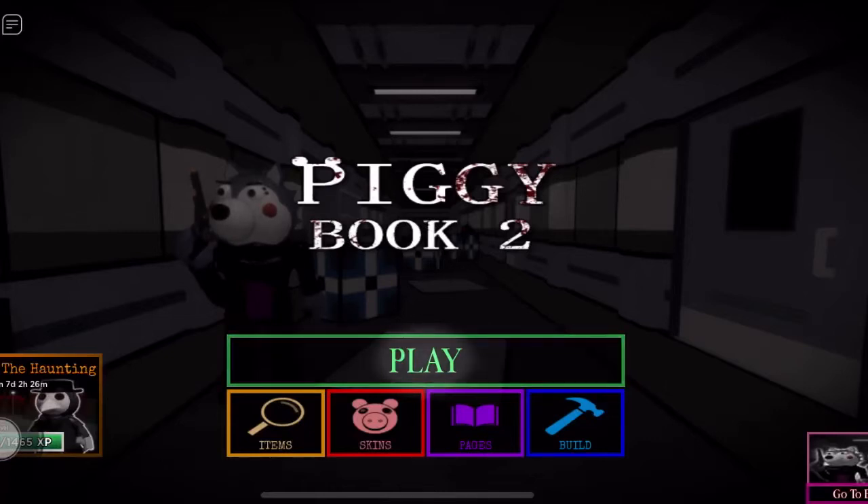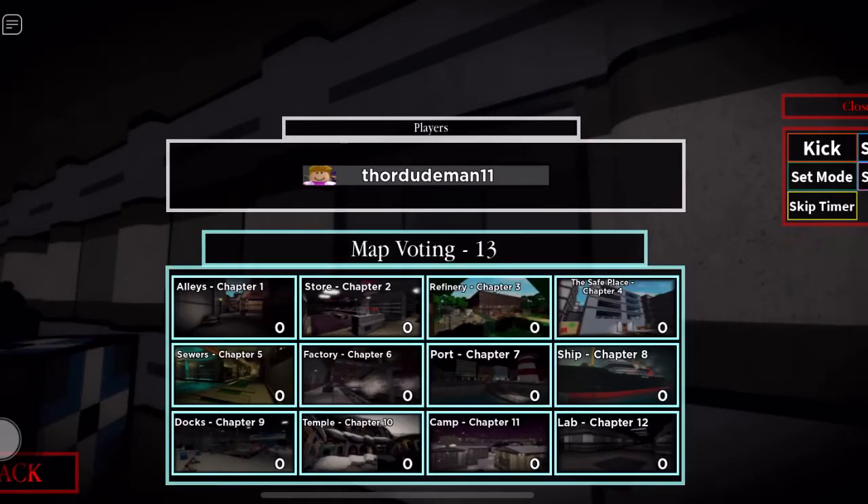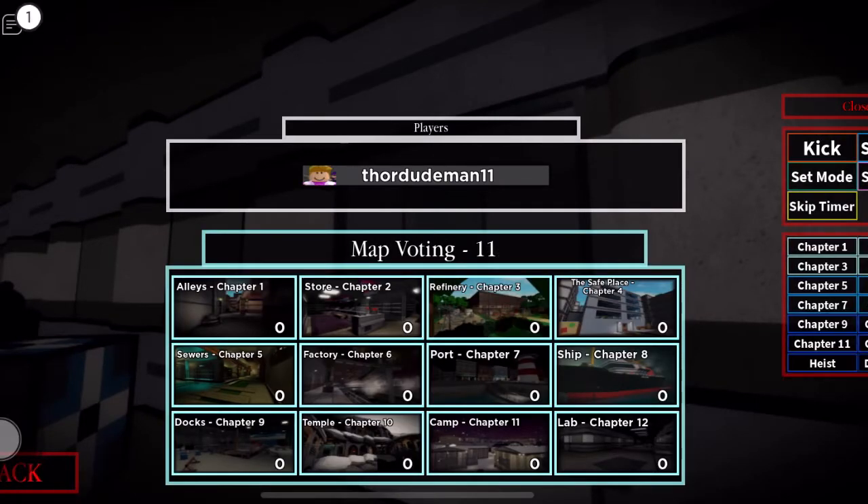Hi guys, welcome back to another video. Today we're doing Piggy Book 2 Chapter 12, The Lab. I'm pretty sad about this - there are four endings right now, four out of five. The true ending slash secret ending is coming out next week, and it's going to be harder to find than Book 1 Chapter 12's. I might live stream it. I'm going to show you guys the Tigri Survivor ending, so here we go.